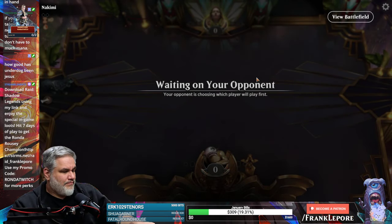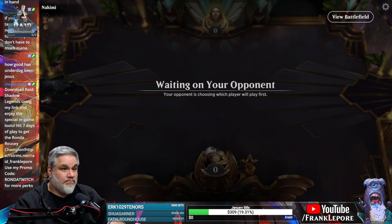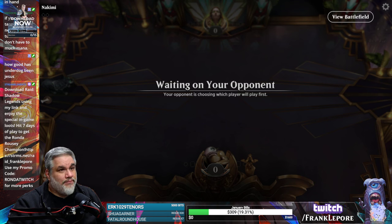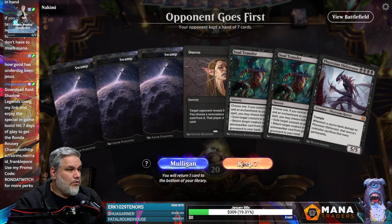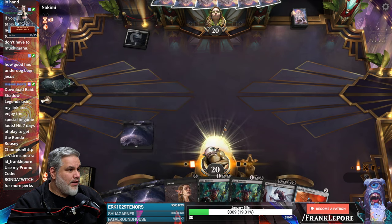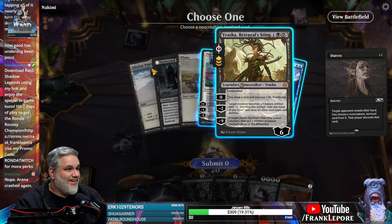I'd like to try Zenith Chronicler, but I don't think it's better than anything we have in here. Maybe it's better than Vraska. It's just another body that could draw us cards. Vraska just kind of looks like she just kills creatures, so unless we're using her to just draw cards — which we shouldn't need to — because then the Zenith Chronicler guy does the same thing. Arena crashed again, like you do.